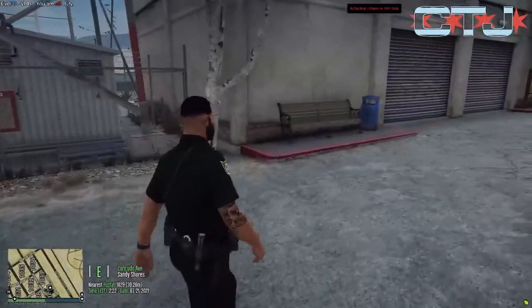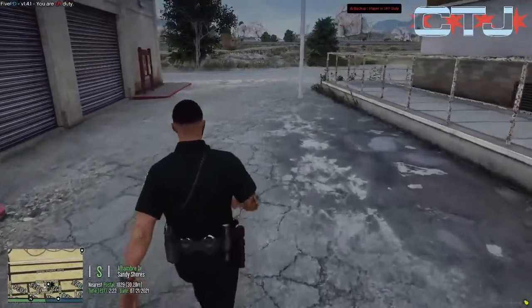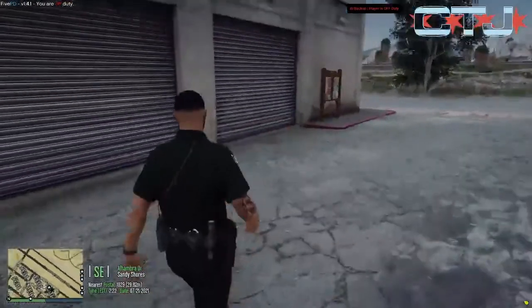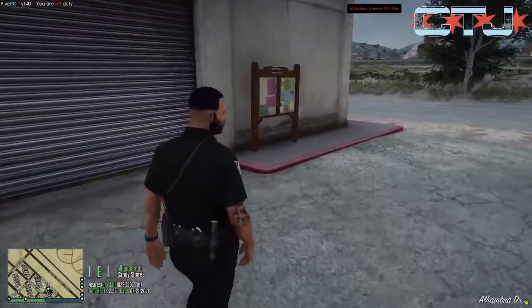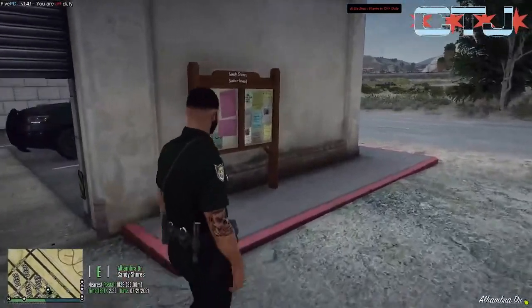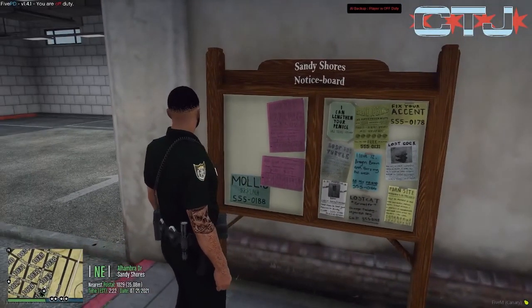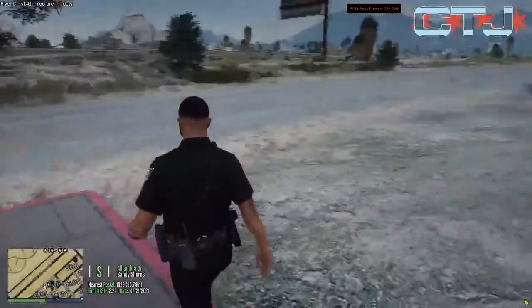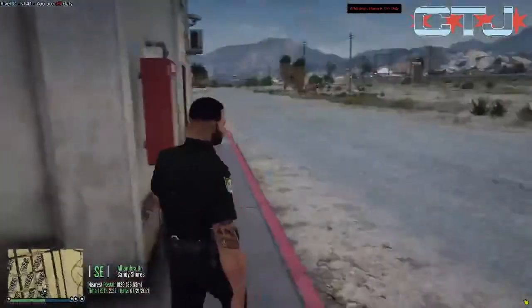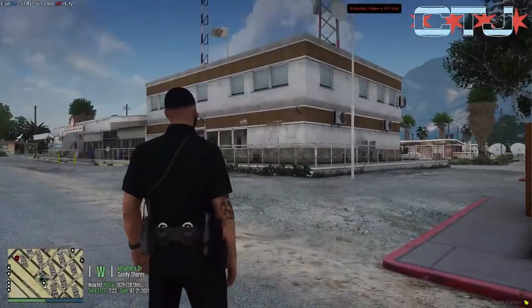They added in a little garage area here with functioning doors. A little notice board — gotta love the hand flyers. Welcome to Sandy Shores.